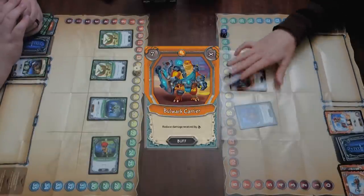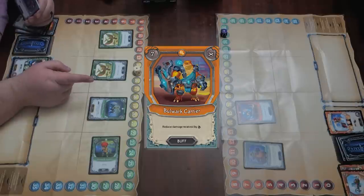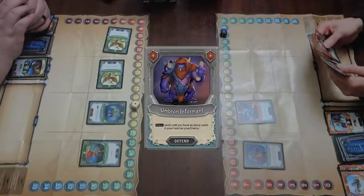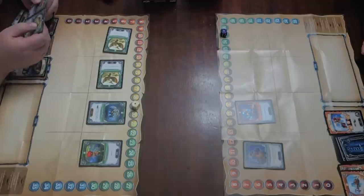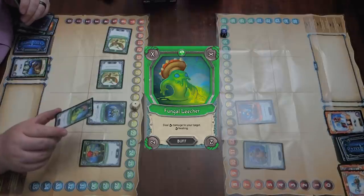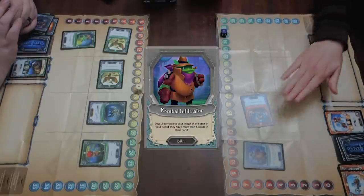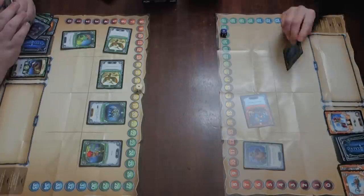I'm going to play a Bulwark Carrier — it reduces damage received by seven but only lasts two turns. I'll play Umbron Informant, which allows me to draw cards equal to the number of cards in your hand. You have nine, so I draw three. Then I'll play the Fungal Leecher — it deals rotation damage to the target and I get rotation healing. It starts on X then X again, then two and two. Cards like Kreeble Infiltrator don't have anything in the corners, so they never rotate — they're there forever until removed by a card effect. I'll play Time Chamber, which deals corner damage to my target when I defend.